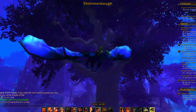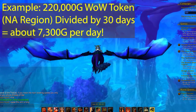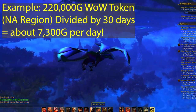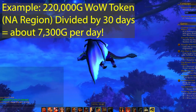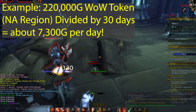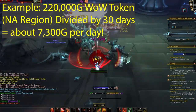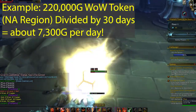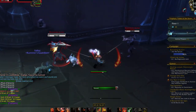The price of a WoW Token is essentially how much gold you need to earn per month to maintain your WoW subscription, since one token converts to one month of sub. If you divide the token price by 30, you get the minimum gold you need per day. For example, if the US token price is at 220,000 gold, dividing by 30 equals roughly 7,300 gold per day as the minimum to maintain your subscription — and ideally you want to earn more to also convert extra gold into Battle.net balance.